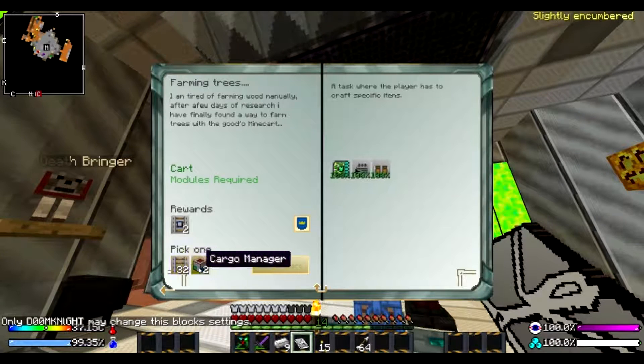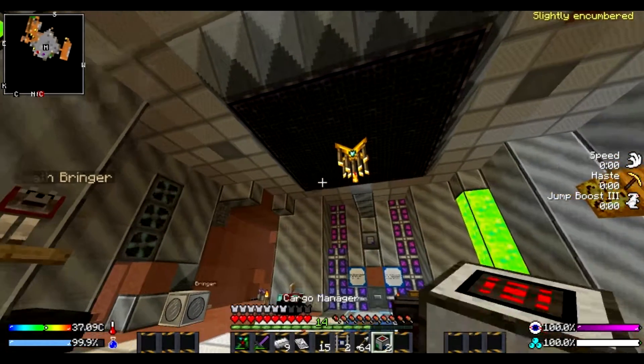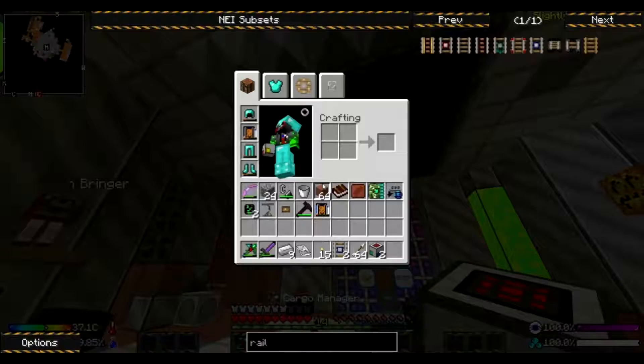Two of those are 32, so this is six. This is a lot more. Let's do this. We have to complete all four of those before we're able to do that. Fence detector rail.